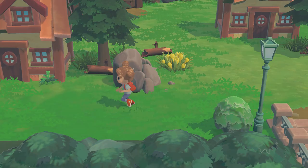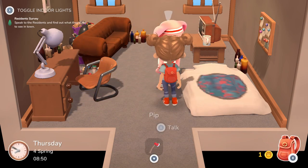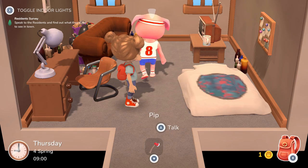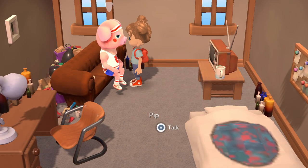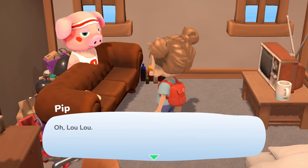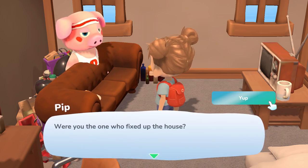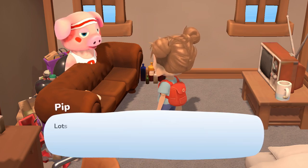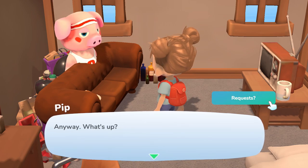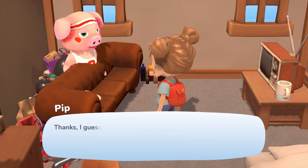We ask Pip if there's anything he'd like in town. He says he has no idea — maybe a fence or something? Okay then, thanks. We head to Moss to report back. He notes they've asked for a flower planter and a fence, and says he doesn't have anything like that in stock. He suggests we speak to Sally — someone we haven't met yet — who is usually busy working in her workshop. Let's swing by and see if she can help.